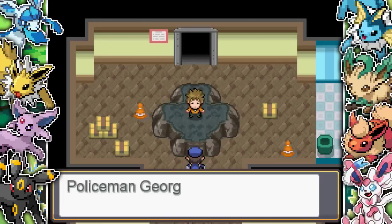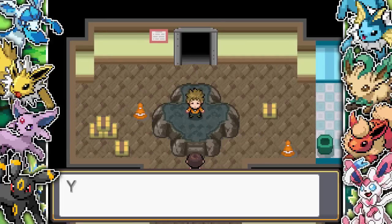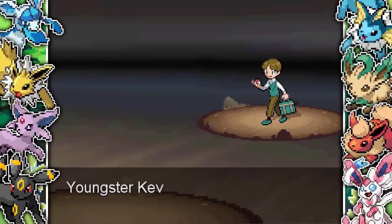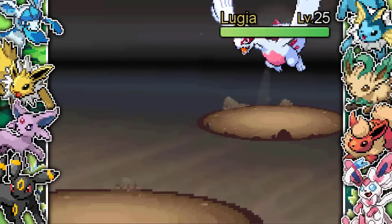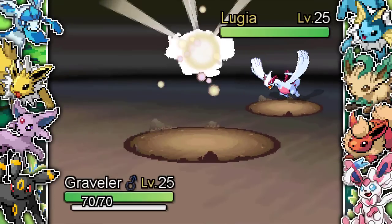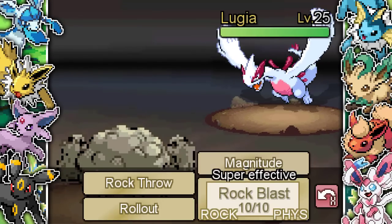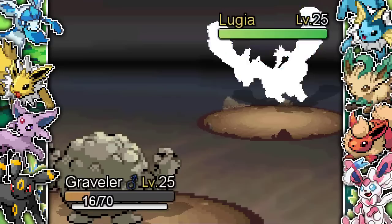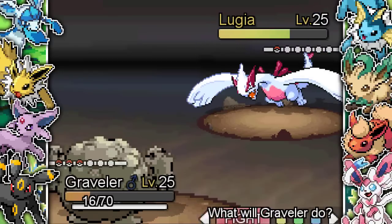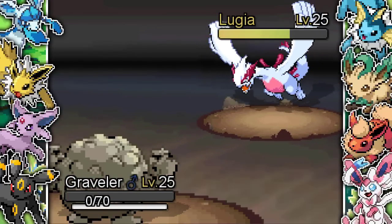Next up a little kid says 'I hack' and I'm like he's got PKHex in that briefcase. He sends out a Shiny Lugia at level 25 — bro was not lying when he said he hacked. I'm very happy I bought super potions and a revive because this is ridiculous. Lugia uses Extrasensory and takes all my health. Rock Blast only hits twice — I was hoping for five. I know he's going to kill with another Extrasensory. Graveler is dead.